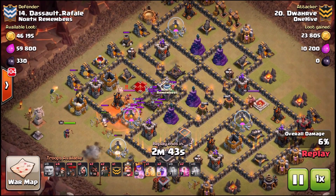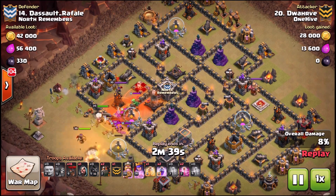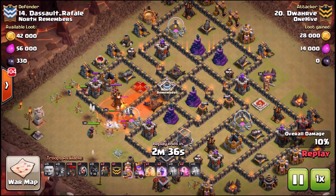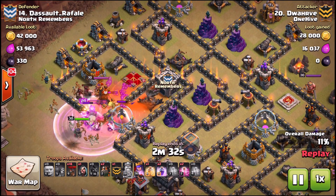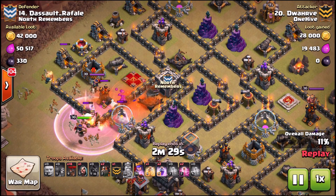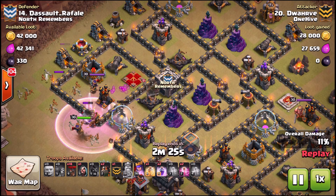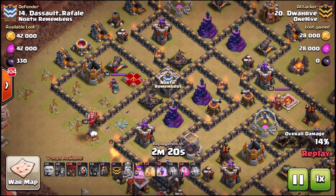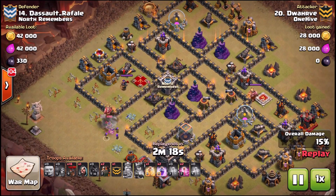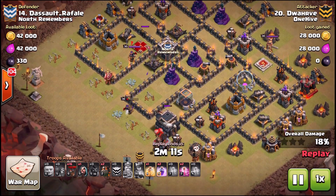While the queen starts clearing away some high hit-point storages as well as the wizard, he gets the CC lure. Part of those five giants' job is now done. Queen's going to come over, poison is down for the CC. Queen steps up and he's aiming for not only the air defense but the queen as well — and he misses it. Gets caught on this high hit-point storage, gets the air defense which was a good consolation prize, but he really wanted the queen too. She just doesn't step up in there, so he uses the ability.